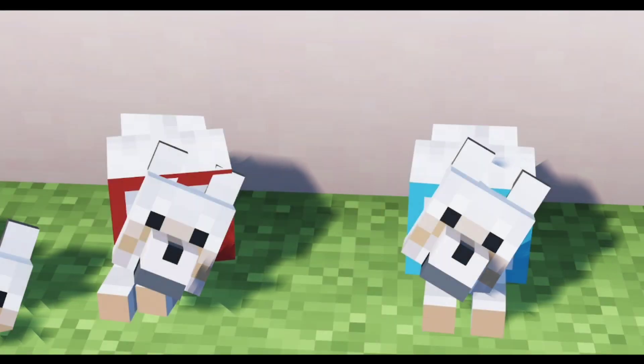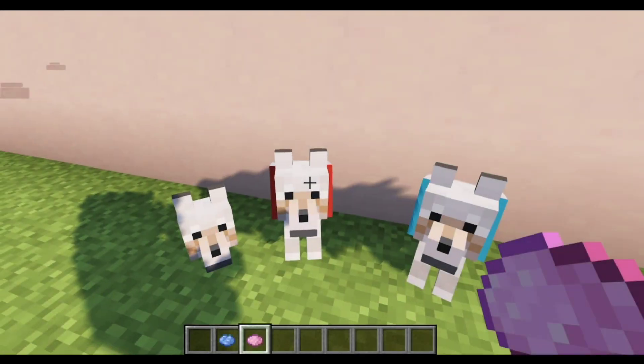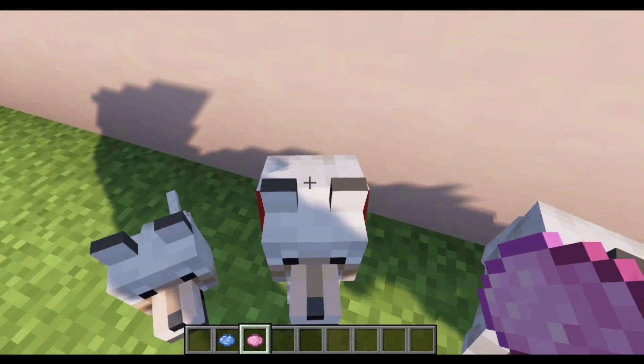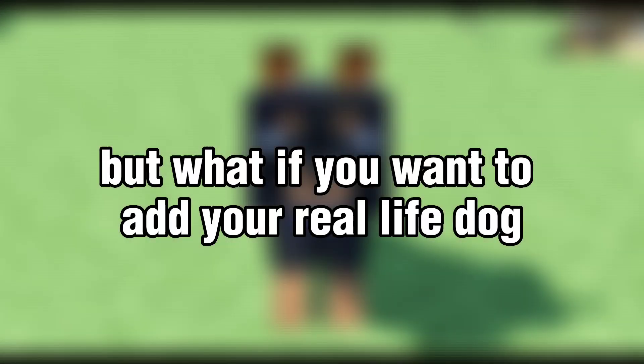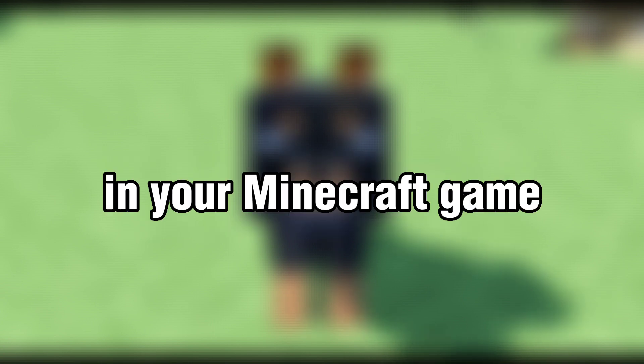Wolves in Minecraft are very cute and can be a good companion, but they have the same generic skin which is white. Yes, they can be customizable by dyeing their colors with dyes, but what if you want to add your real-life dog in your Minecraft game?